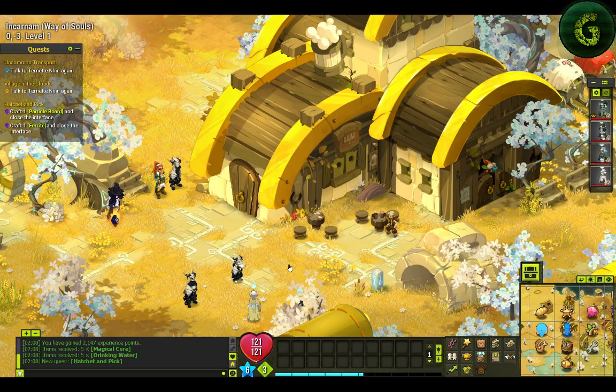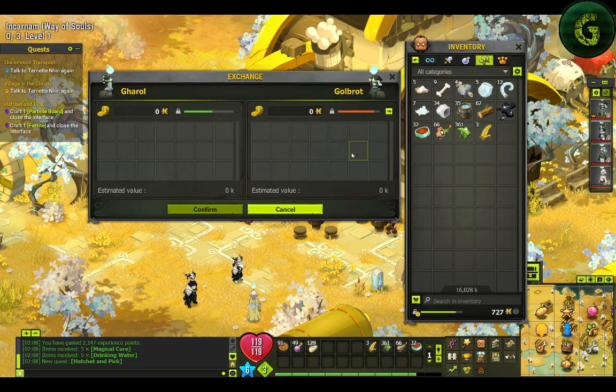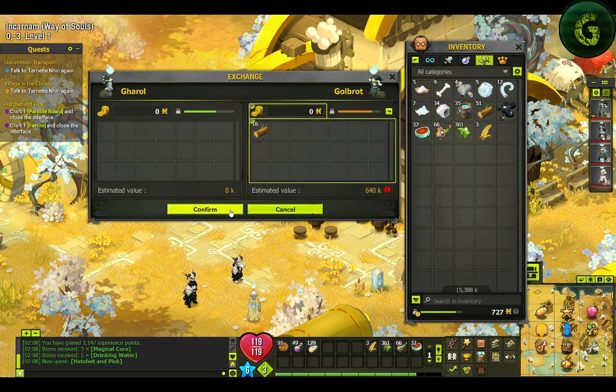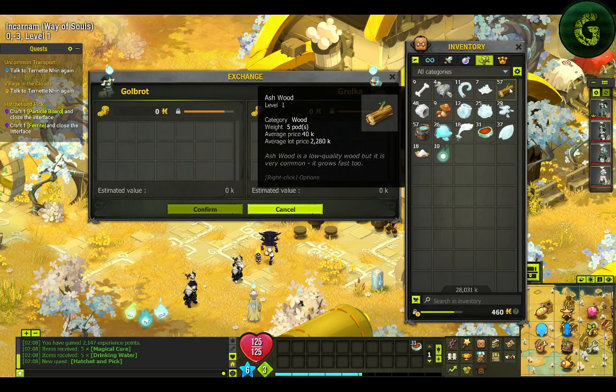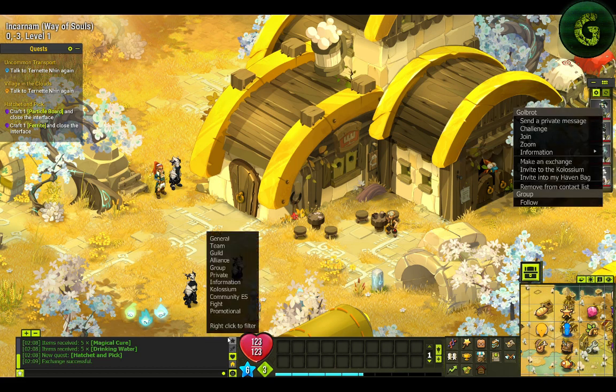I prefer to do the exchange here because I don't want to risk it. She already has the iron, I only need to give her the 16 ash wood. Roca — she's got everything. And finally, we're set.